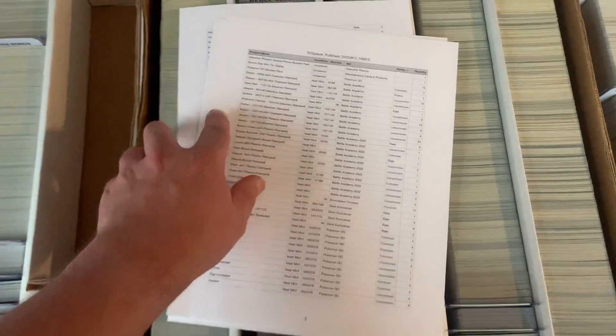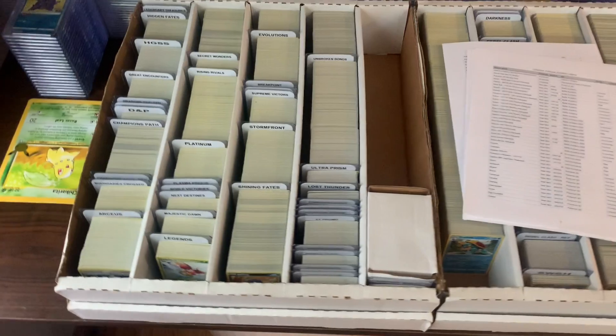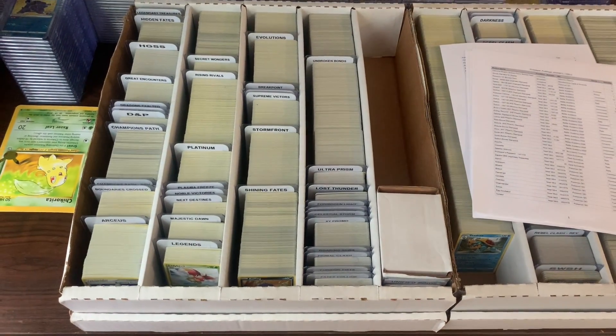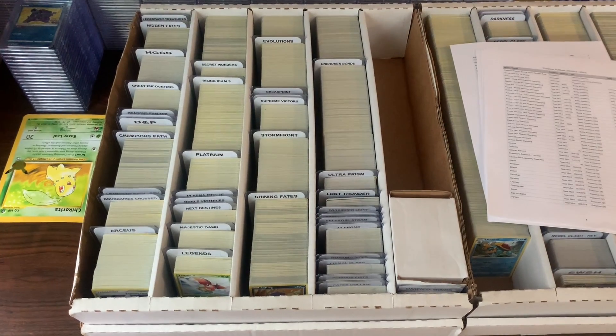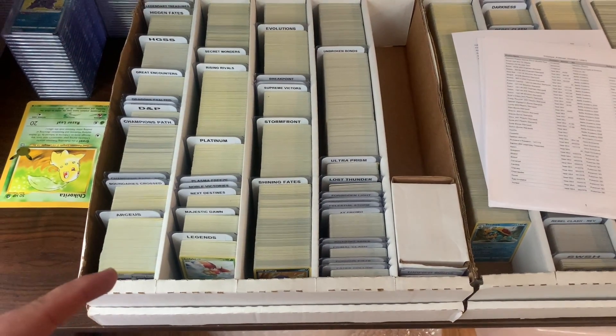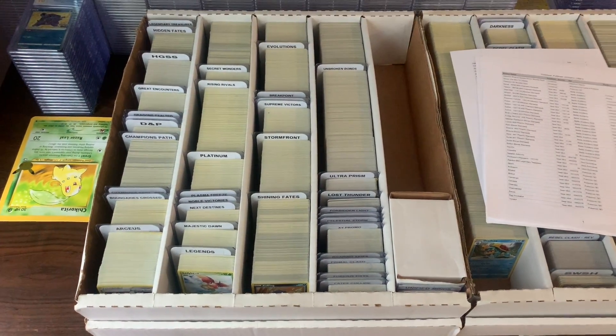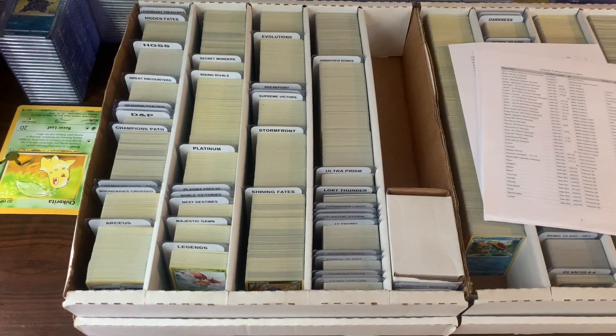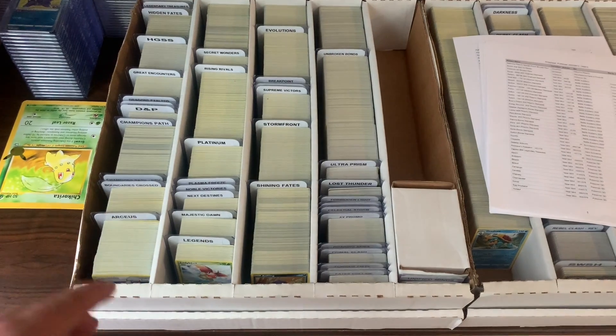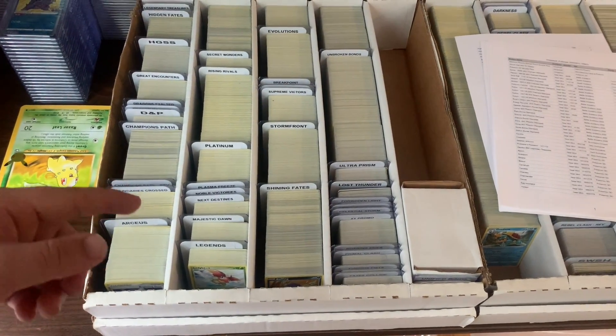Here is everything that I have to pull from my TCG Player inventory — six and a little bit of pages worth of stuff to pull, 1,176 cards total. Just to give you guys an idea on how I organize my TCG Player inventory before I get into a time lapse of me actually pulling all of these cards: everything is organized alphabetically, from the Nintendo era to the end of Black and White, organized alphabetically by set.